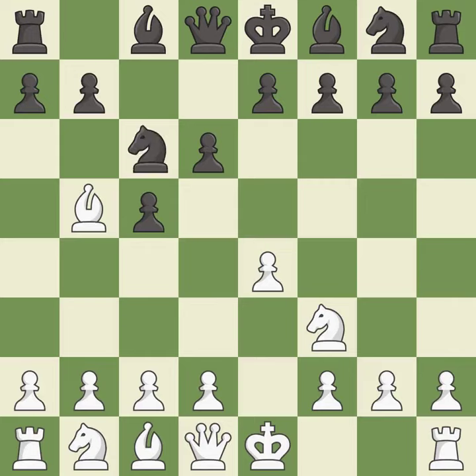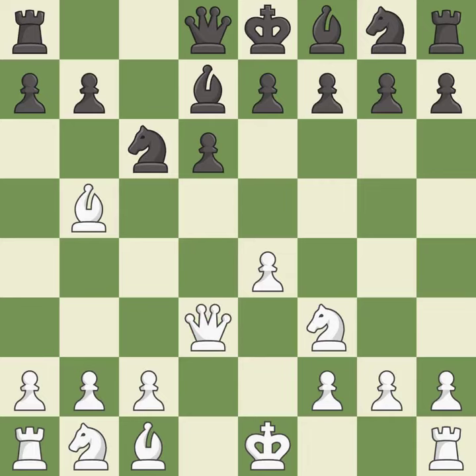Nc6 develops the knight and blocks the check. This prepares the bishop for development. After all captures, this is an equal trade. Recaptures. This threatens to win a queen, and this move puts the queen on a safer square. The bishop is ready to be developed to an active square, though this overlooks an opportunity to develop a rook off its starting square — it is an inaccuracy.